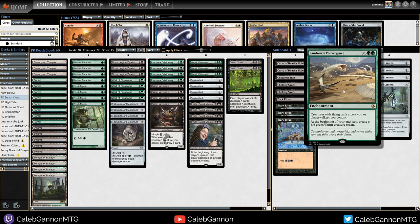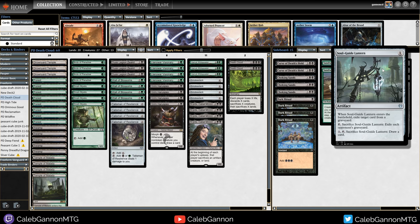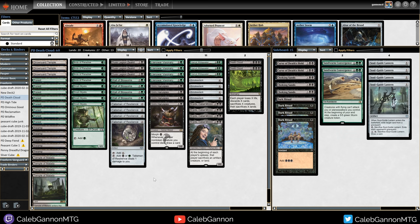Sandworm Convergence is my favorite card - really good against Glorybringer decks or Red-Green Dragons so they just can't attack, and you get a 5/5 every turn. If you just land this card you win the game. Four Soulguide Lantern because I saw some people making Dredge in my Discord and it looks terrifying. So that's the deck - hope you enjoy, see you in the rounds.